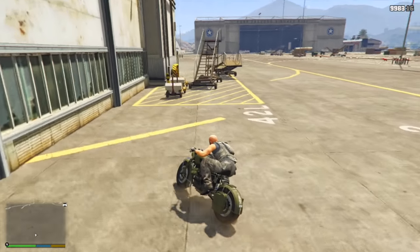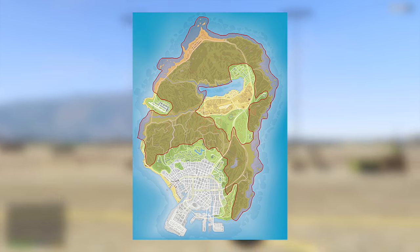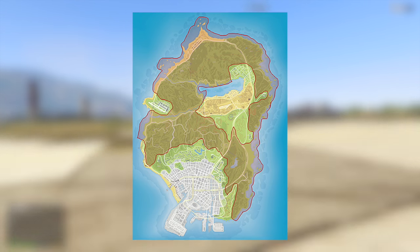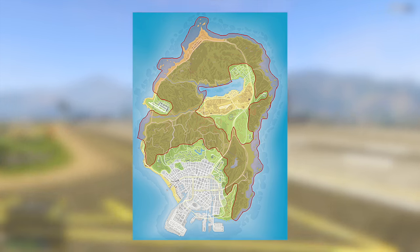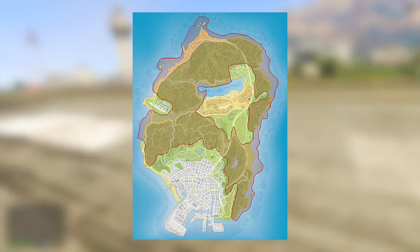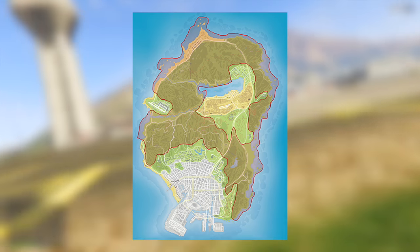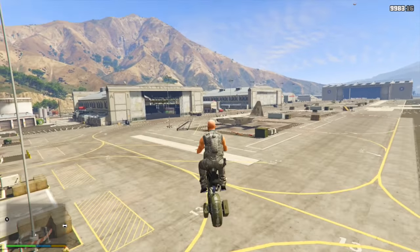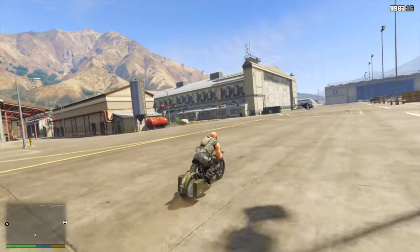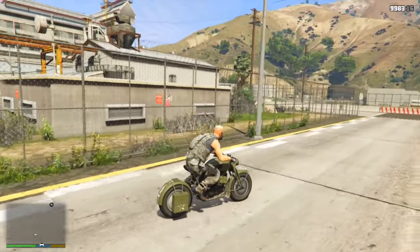Before we get started, a user on the GTA forum, Sleepwalk1980, posted an image describing that anywhere inside the red zone would be great for militia bases. Now there are some areas I think shouldn't be excluded, like Fort Zancudo and some parts of Grapeseed. But I generally agree — I'd want to see the majority of these bases outside the city, exploring Paleto Bay, Blaine County, and Sandy Shores. A military DLC would be perfect for Rockstar to put really nice features up there that take us away from the city.